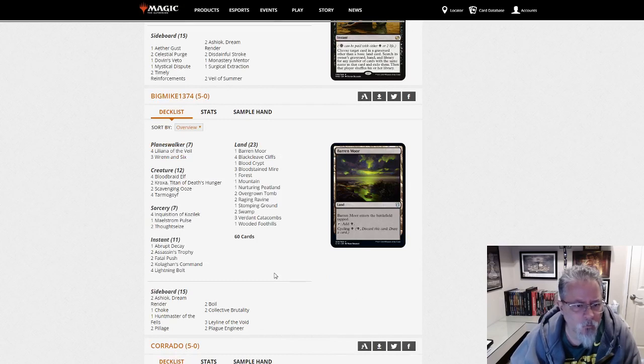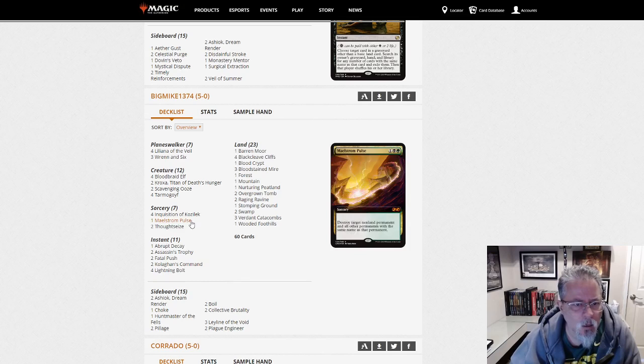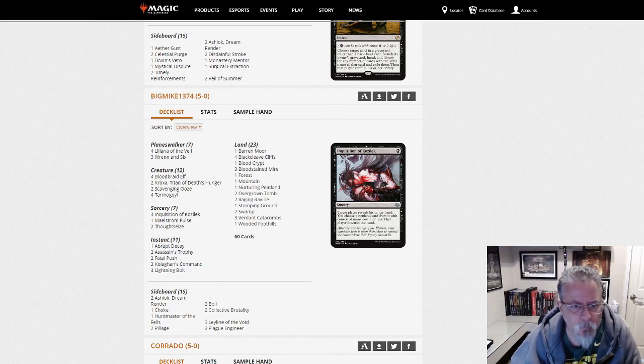Big Mike 1374 with a Jund deck. Four Liliana, four Tarmogoyf, six hand disruption spells, plus two Kroxa. This is what Jund is looking like if you don't want to play Dark Confidant.